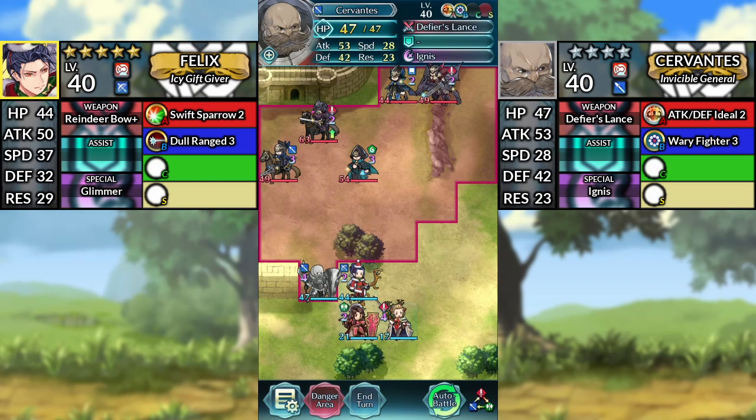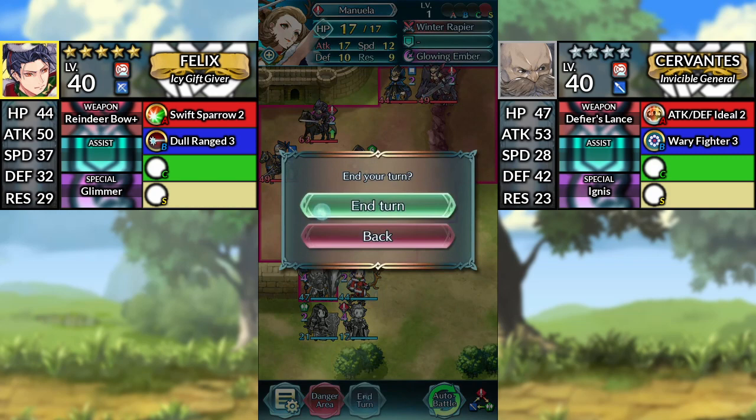For turn 3, move Cervantes up, then move Sheena and Manuela to the left. Afterwards, end your turn.